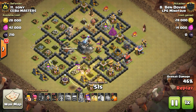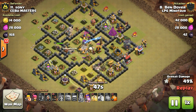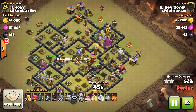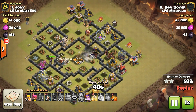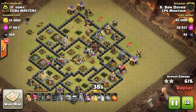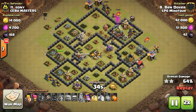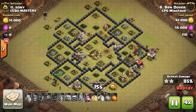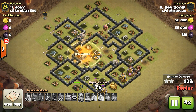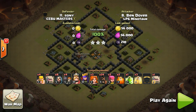Just going to continue on this counterclockwise deployment. All that's left is that Archer Tower — and that's down — and that Tesla, which is also down. From here it's just the cleanup, and there's plenty of hogs and a couple of wizards still up to help. Swag Poison and Heal — nice job Bendover.